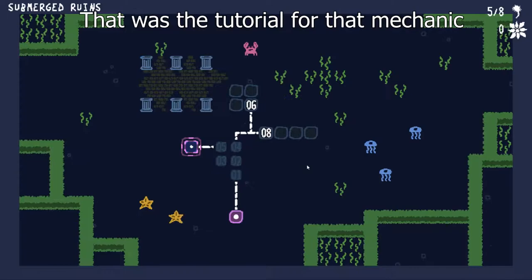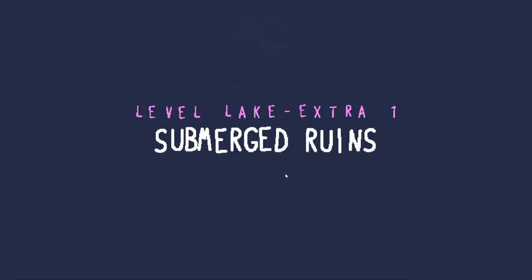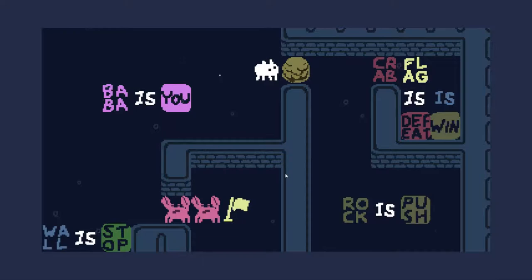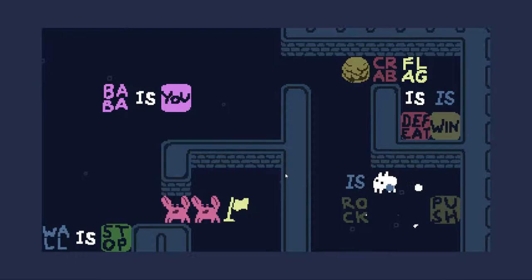Thanks for the following hyper phoenix. Let's go ahead then — submerged ruins, it's an extra one. Baba is you, wall stop, crabs — crab flat, flags defeat, oh that's convenient, rocks push. I can remove rocky is push that's fair but that doesn't do much. I was thinking of making rocky is me and baba is me — both of them basically. Oh yeah, that would actually do something right.